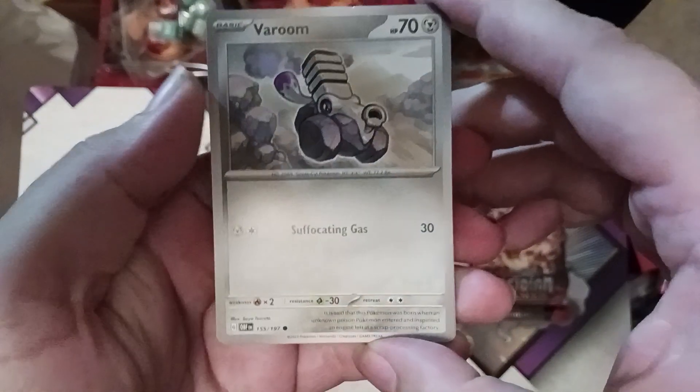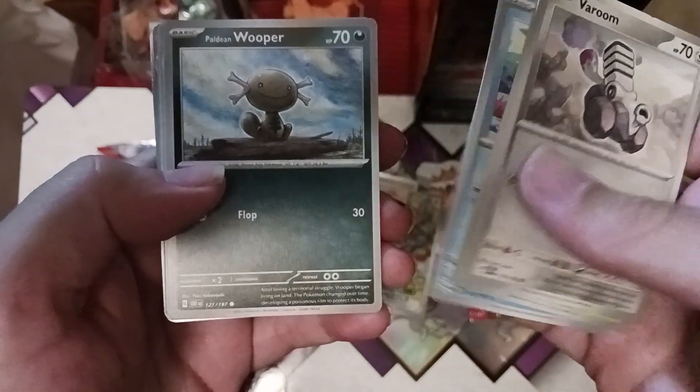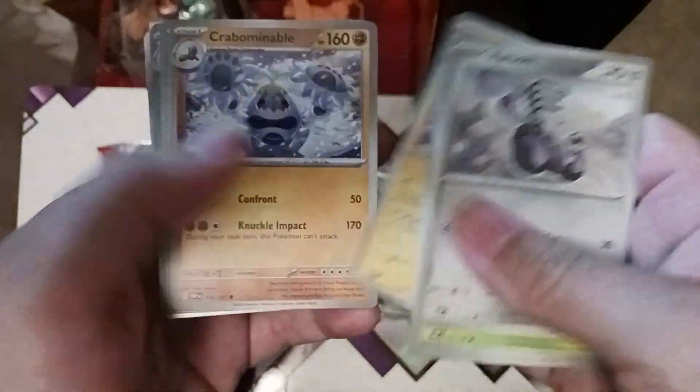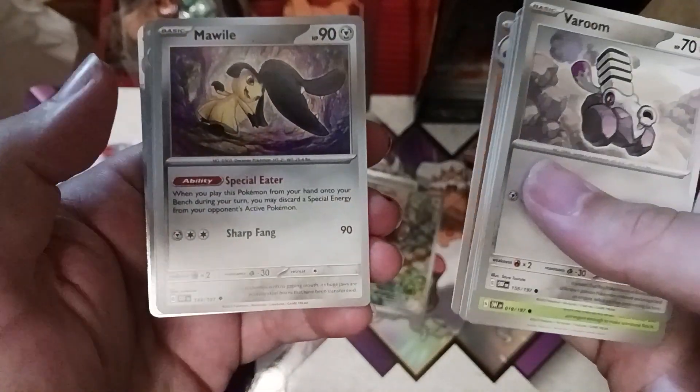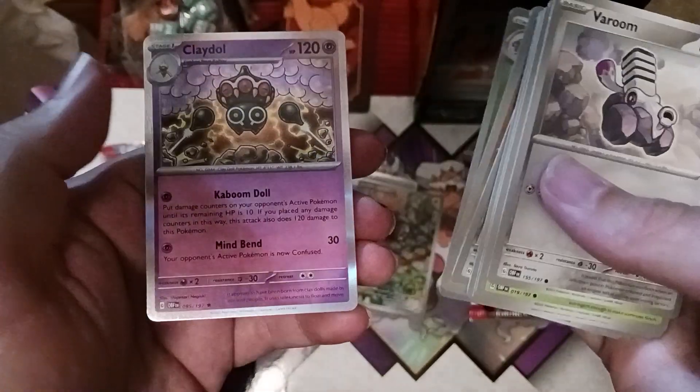Pack seven: Varum, Smoliv, Weasel, Pooper, Magnezone, Corbominable, another Mawile, Tadbulb, Blossom, Claydol, and a fire energy.